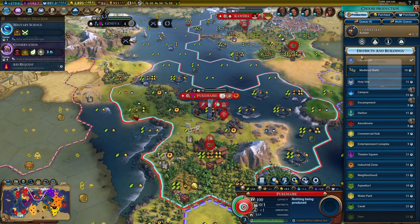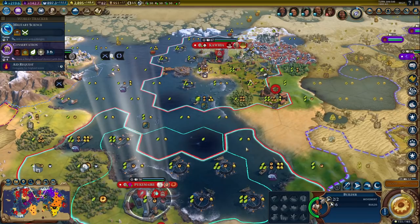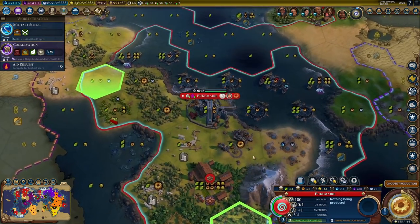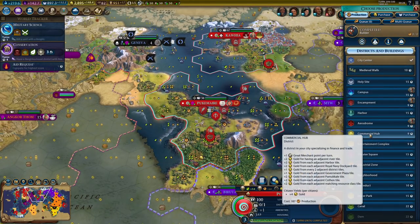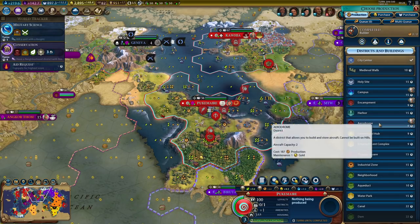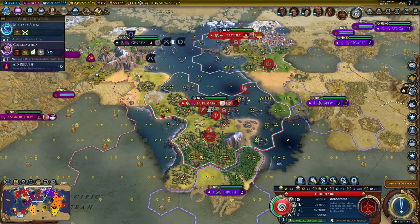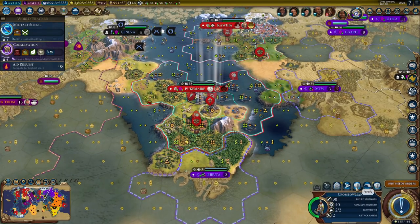There's a builder — we could still use that. We still got Liang in here, so a few more fisheries. I might just keep Liang in this city. I wouldn't mind an aerodrome — this isn't a bad spot for one, actually. I need to build one somewhere, so let's grab an aerodrome here. It might be useful in the future for airlifting, in case I end up needing it.